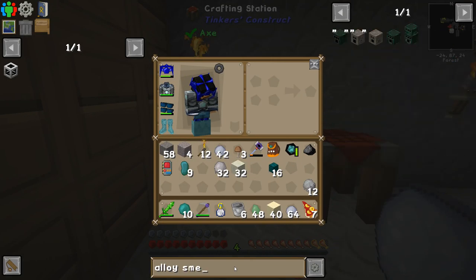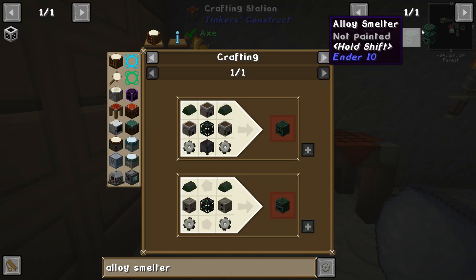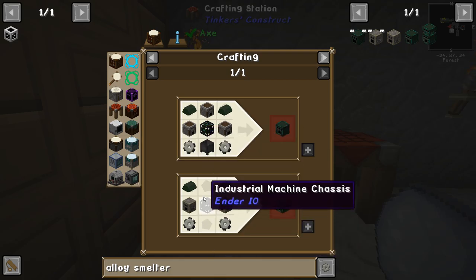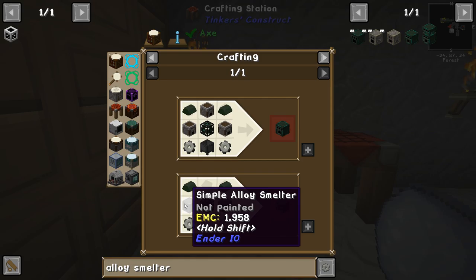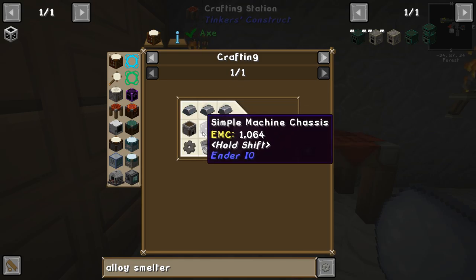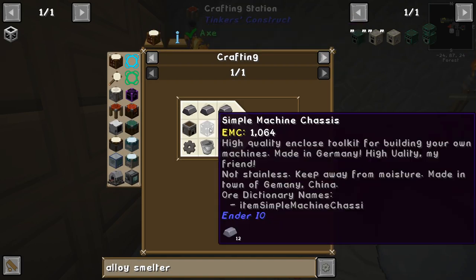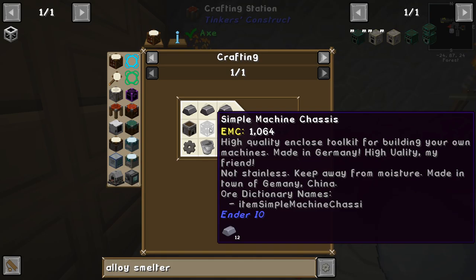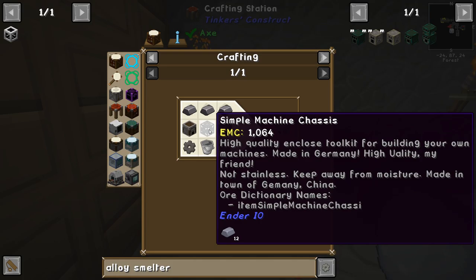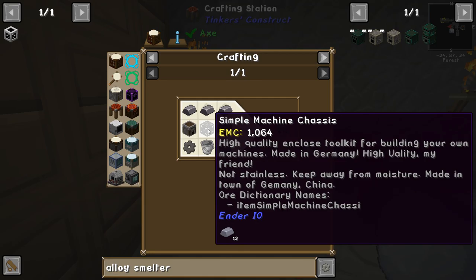The alloy smelter — oh, it has a little R2-D2 head on it. Why can I make it with... oh I see, I can make a simple alloy smelter. Stone gear, simple machine chassis. Can I use something else instead of that? Item simple machine chassis — high quality enclosed toolkit for building your own machines, made in Germany.